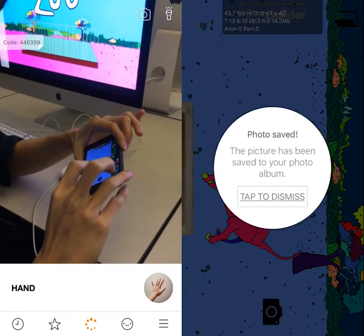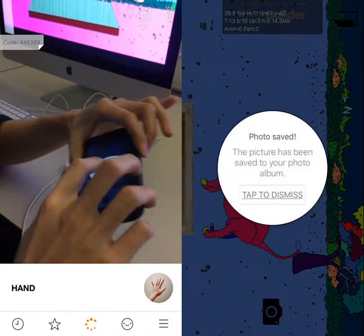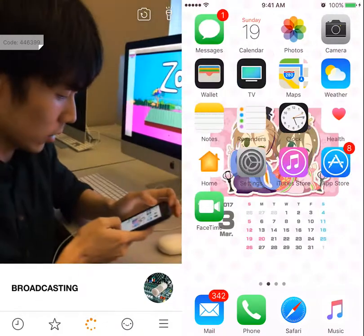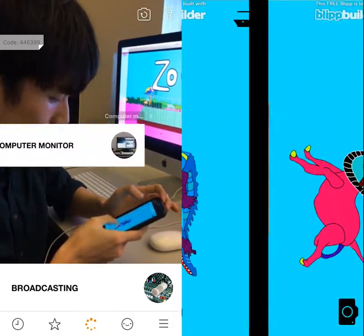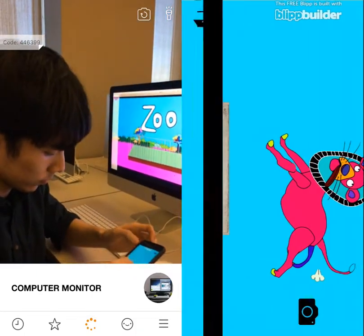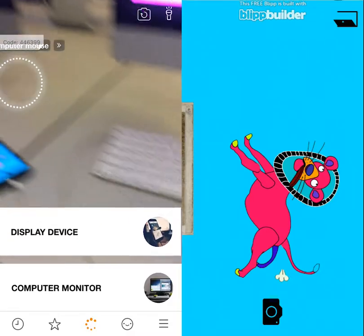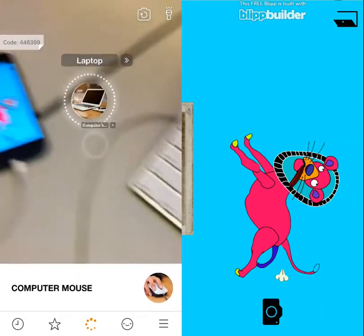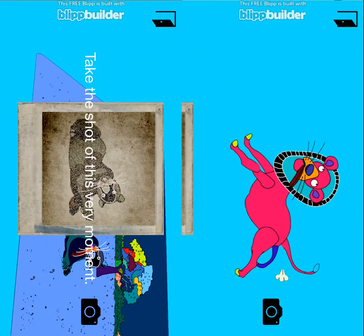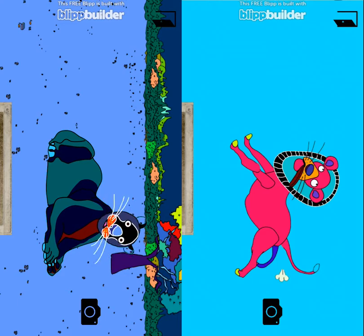That's the second level. Now check the album. Let's see how it goes. It's the second level — it's a lion. It's a fighting lion! Once we capture this, we move on.